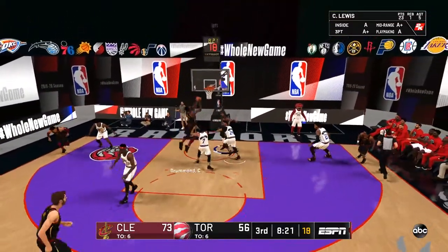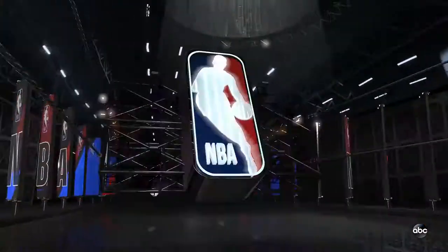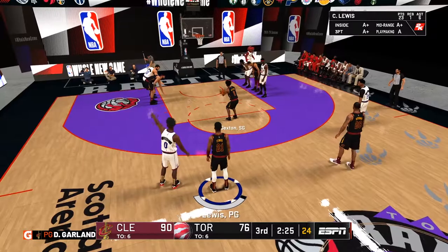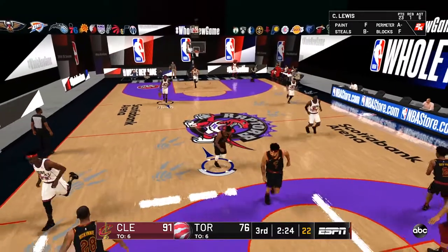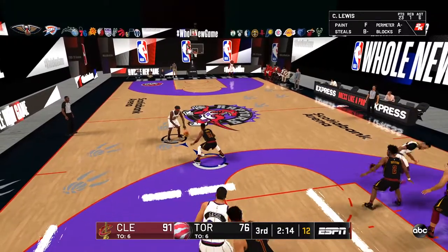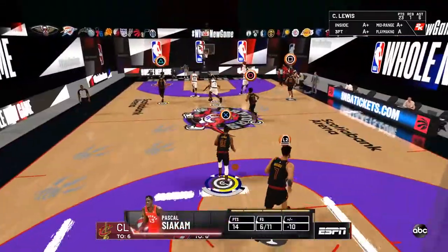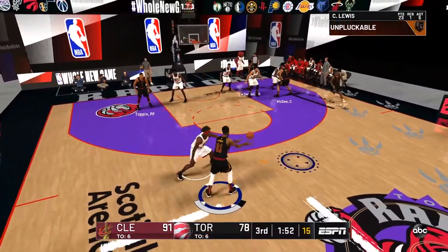Drummond, keep cutting — there we go. Andre Drummond with the windmill slam. That's one player I really don't want off this team is Andre Drummond, because in 2K he is a god. I'm getting subbed out — up by 18. Up by 14. We're up by 15 right now, two and a half minutes left in the third quarter. This is a fourth-seed Raptors team — they might come back. We've got JaVale in the game, Obi Toppin, Colin Sexton, and McKinney. I don't get to play with McKinney a lot, but I really like him as a player.